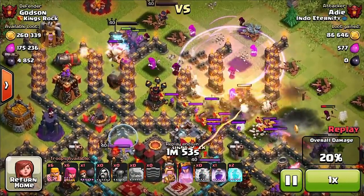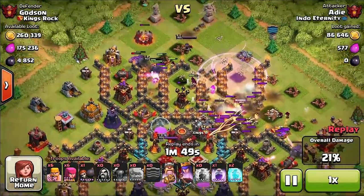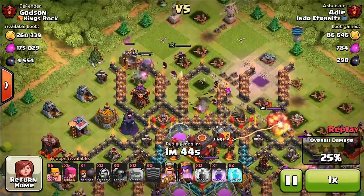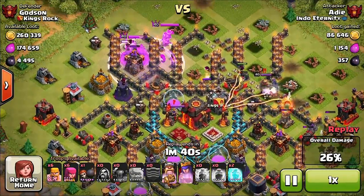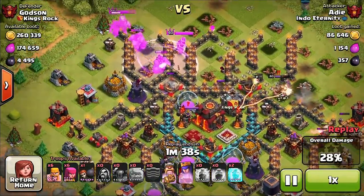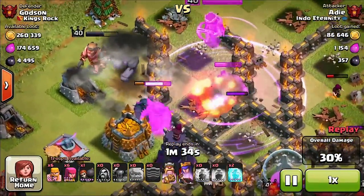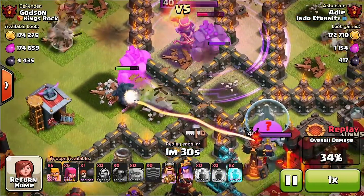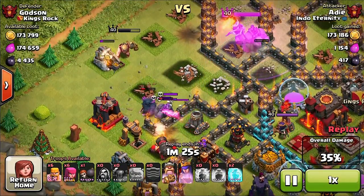They actually did blow away the wall, but I still have one wall left. So that's really cool — it was like a three-wall barrier. I really like how the PEKKA and the king are moving their way around. They haven't targeted my town hall yet and they're just distracted with all these buildings on the outside. I really like that.